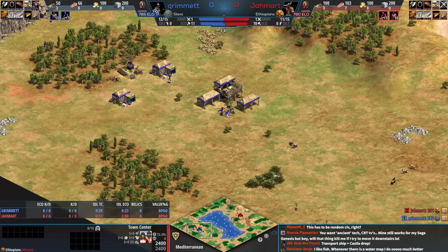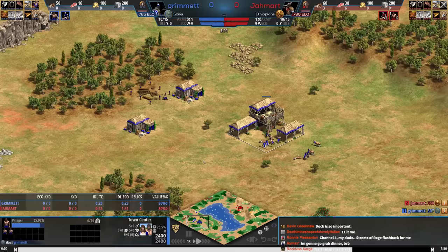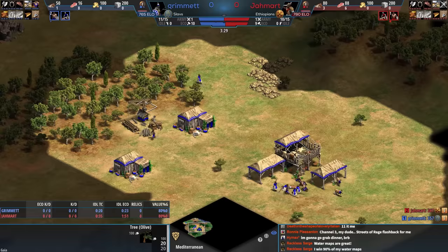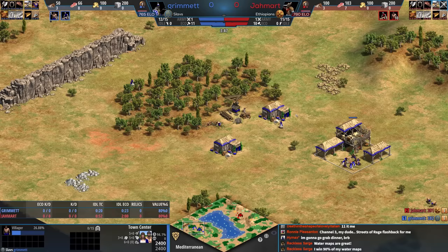Oh god, oh no — I have to rewind because I know exactly what happened. Blue just happened to make the starting house here, then tried to send this villager to one of these trees. But the villagers can't get to those trees, so the villager is now wandering the whole way around the wood line. Blue kind of lamed half the wood line here.